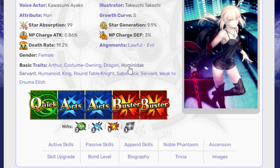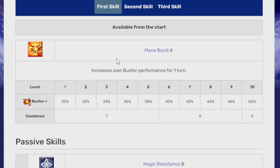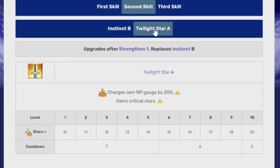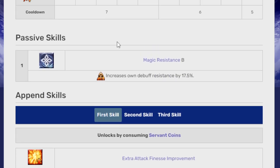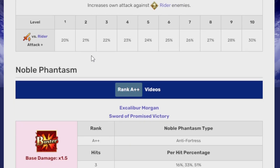Her kit is one quick, two arts, two buster. Her first skill is Mana Burst, a one-turn 50% buster up. Her second skill is Twilight Star A — terrible instinct that gives 20 crit stars and 20% NP gauge. Her third skill is Charisma E, which increases party attack for three turns by 12%. Awful, straight up awful. Passive skills are Magic Resistance B, and her third append skill is Anti-Rider Attack Damage Aptitude — she really hates Iskander.